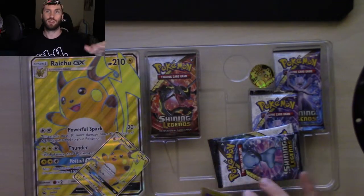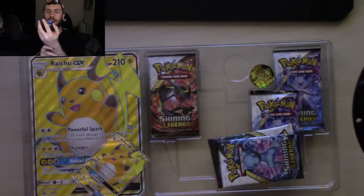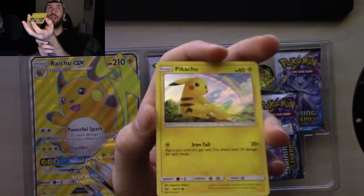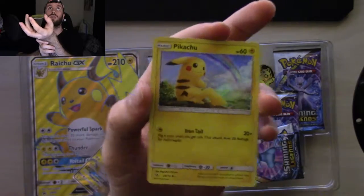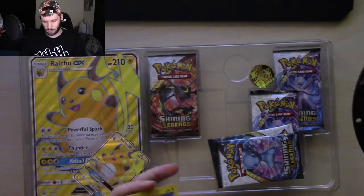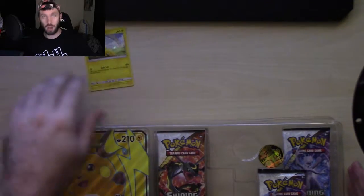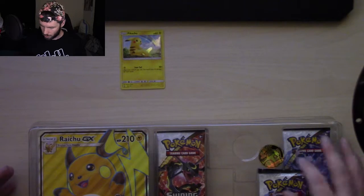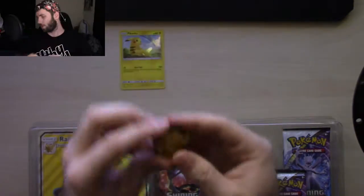So far I haven't damaged a card doing it that way. First off we have the number 28 holographic foil Pikachu for Shining Legends - very cool. We also have the little Raichu coin here, which is super nice and super cute.